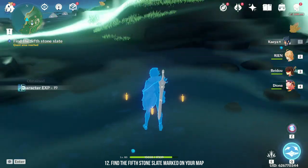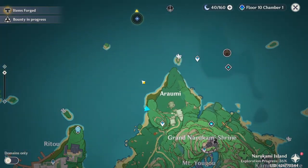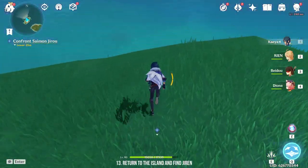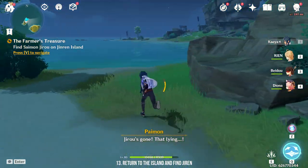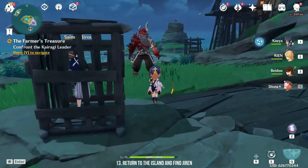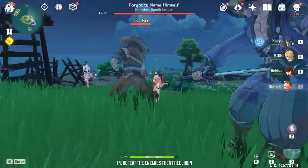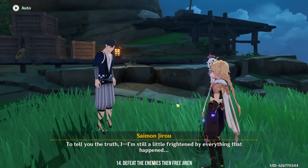You'll have to dig the ground — you can also use your elemental sight to find it. Once you don't find anything, head back to the island and look for G-Row. He would have run away, so look for him on Jinren Island again. Once you arrive here, you'll see that he got captured again, so defeat all the enemies. Now he'll give up and actually hand you the treasure key.